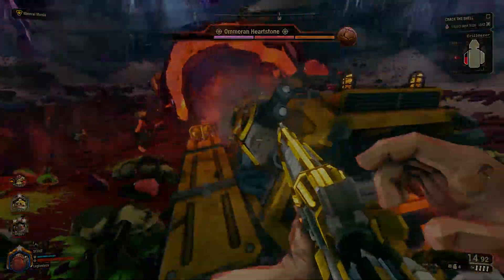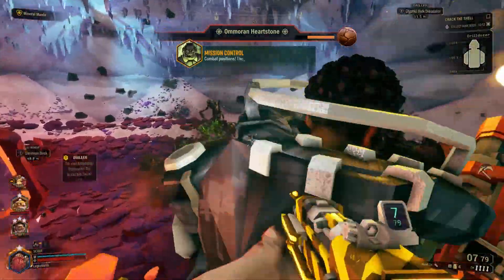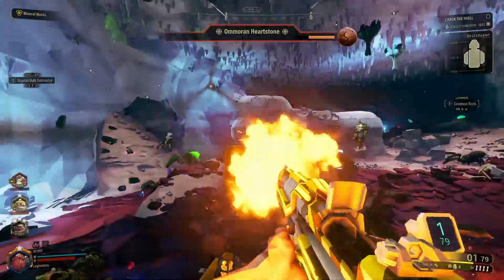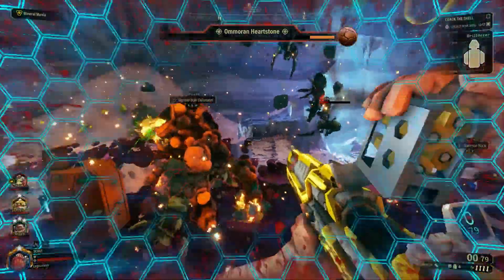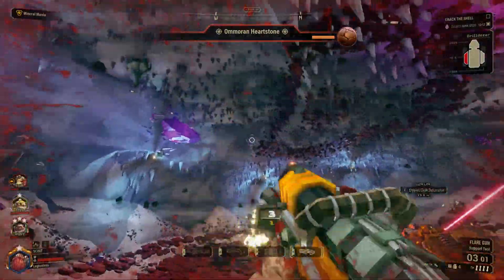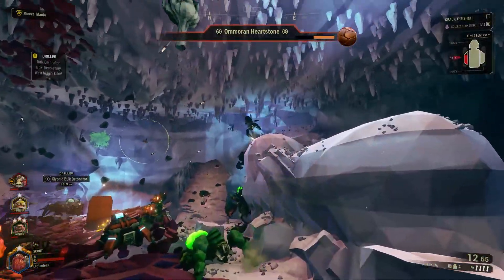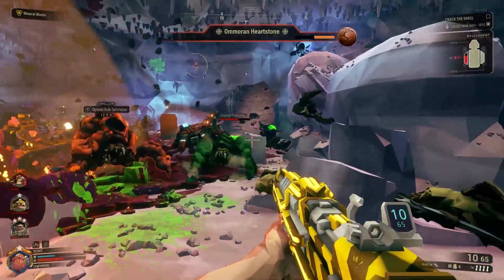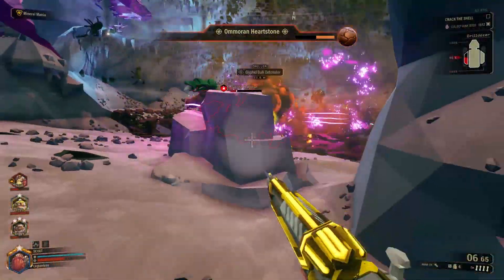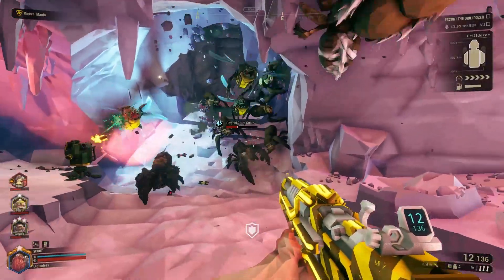The actual percent chance of fearing an enemy is the fear chance percentage minus the enemy's fear resistance. So if the Jury Rig Boomstick has a 50% chance to fear, you'd subtract the 30% resistance grunts have, making it actually a 20% chance. Of course, there are exceptions — field medic revives, 'see you in hell' explosions, and Bosco revives will always fear no matter the enemy.